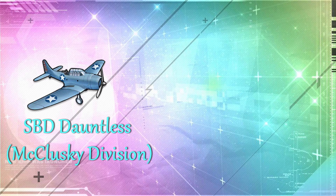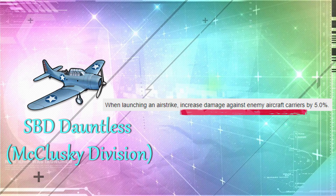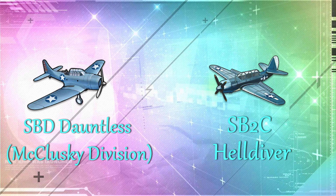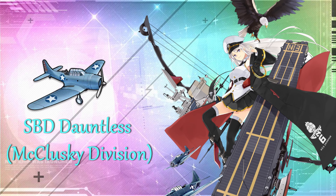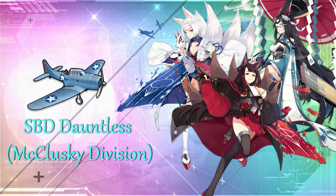The next item is the SBD Dauntless. This plane has similar DPS to the Gold BTD Destroyer, and it's also nice that it deals more damage to aircraft carriers. However, there are other better dive bombers out there like the SB2C Helldiver, so there is no rush to get the SBD Dauntless. I got it because it belonged to the actual Enterprise, making her more historically accurate in-game. The reason it deals more damage against aircraft carriers is because McCluskey from the Enterprise led the dive bombers during the Battle of Midway, which led to the sinking of Japanese aircraft carriers Kaga, Akagi, and Soryu.